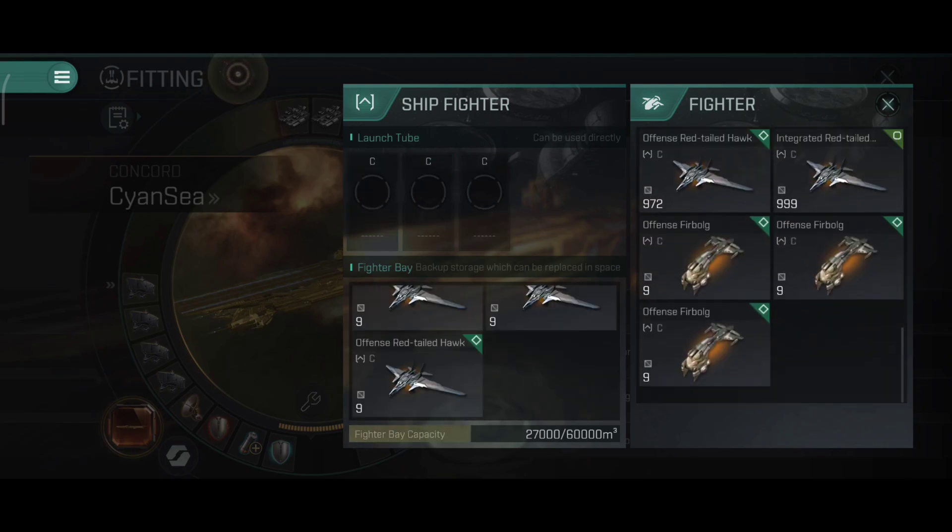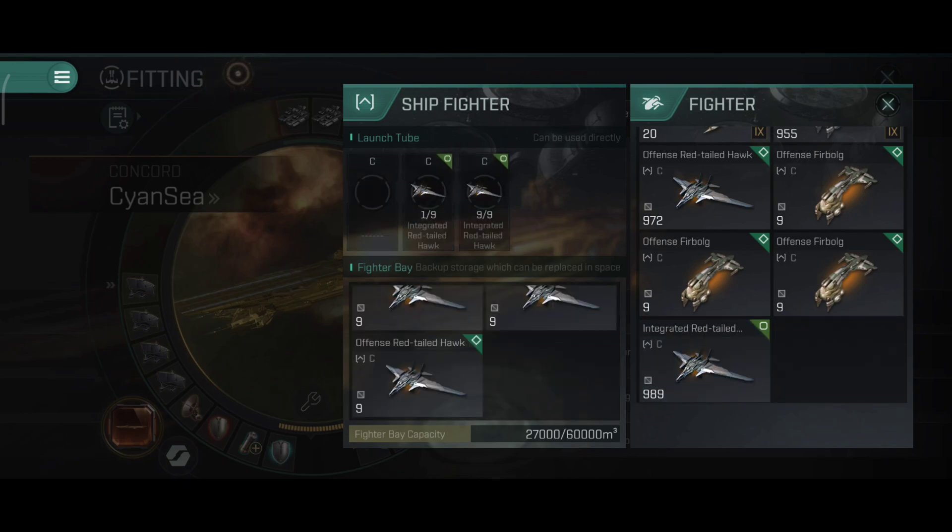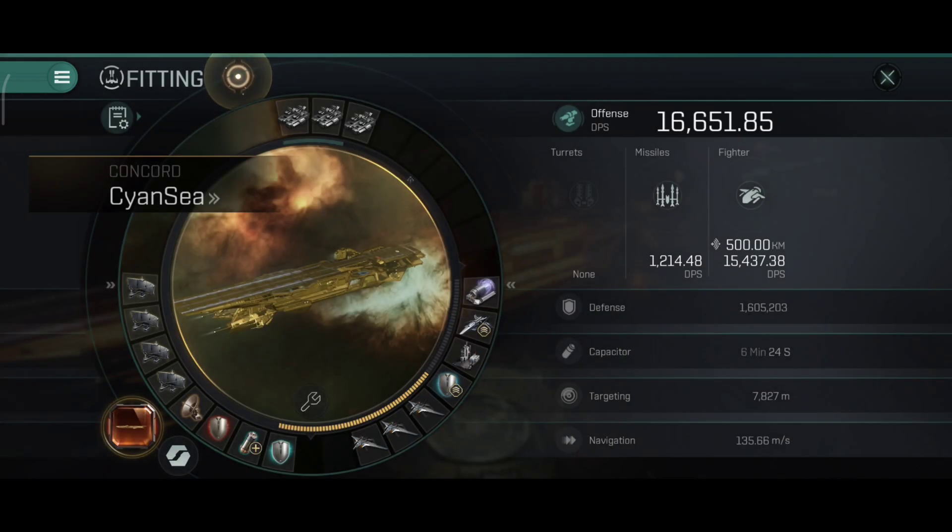I'll quickly load them in the ship to show you the DPS with both fighters installed. They did make the loading a bit less laggy, which is appreciated - the most annoying part about carriers is loading fighters, which used to take forever. The animation is a bit faster now, which is a nice improvement that hasn't really been mentioned anywhere. The integrated ones are being loaded in. I expect the offense ones to have higher DPS but the integrated ones are also very interesting.